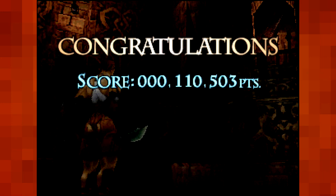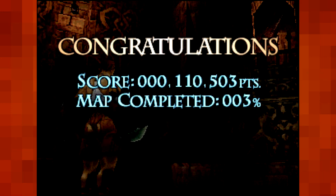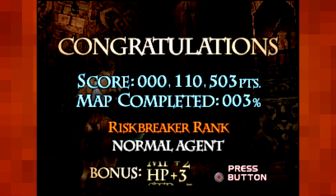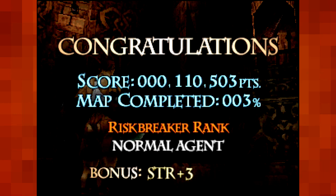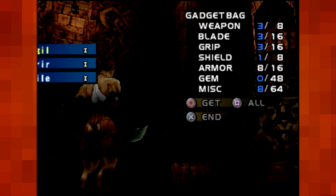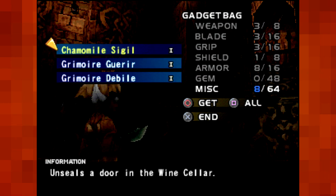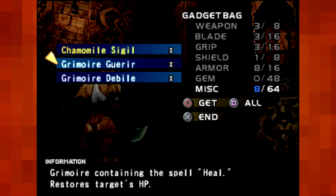And after these mini-boss type dudes, you get a score — see how much of the map you've completed — and your rank, and then a random bonus. Strength plus three, that's going to be so much more damage. And you get some stuff that helps progress the plot — in this case, a Sigil which will unlock the wine cellar.